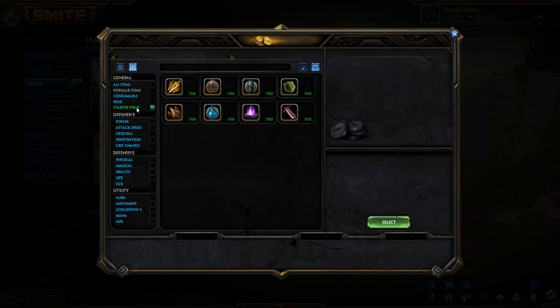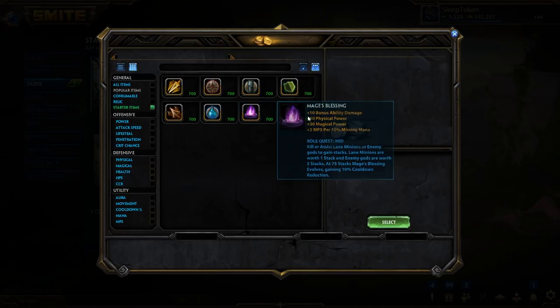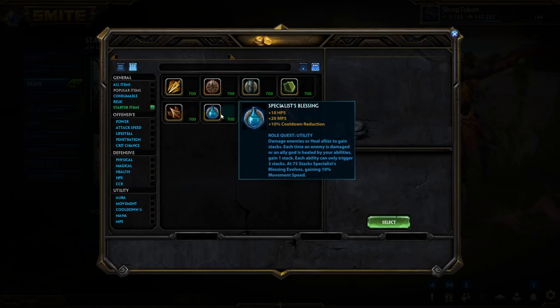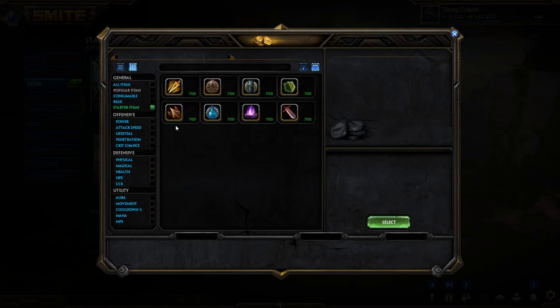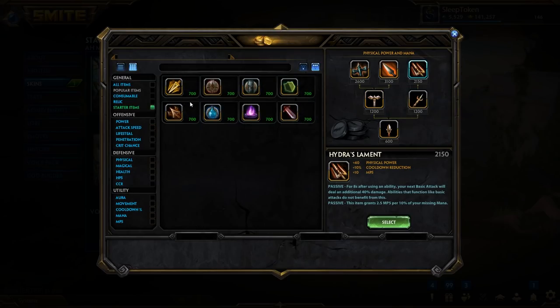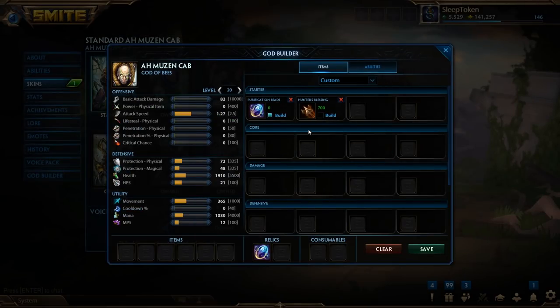Along with your relic, we typically want to get a starter item. Outside of Conquest we have a few more options. In Conquest you have Assassin's Blessing, Guardian's Blessing, Hunter's Blessing, Mage's Blessing, and Warrior's Blessing. In other modes you have Attacker's Blessing, which is frequently used, and Defender's Blessing and Specialist, which are not so frequently used. You choose the one according to the role you're playing in Conquest. In other game modes you'll usually choose Attacker's Blessing on most characters because it's so strong. You don't have to build a starter item — there are build paths that avoid them, such as going into Transcendence and starting with Charged Morningstar — but typically it's advisable to start with one. Since we have a hunter here, we're going to use Hunter's Blessing.